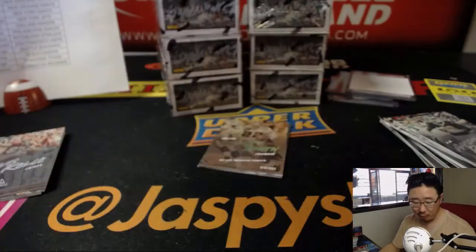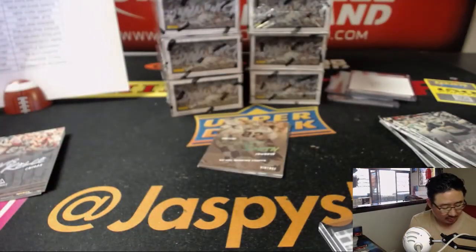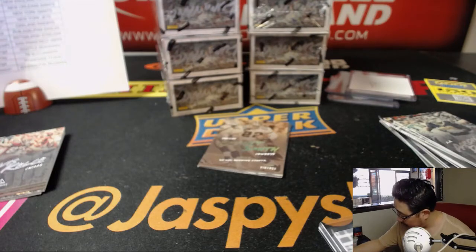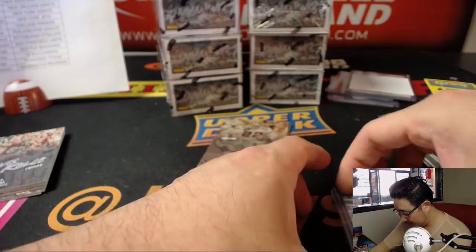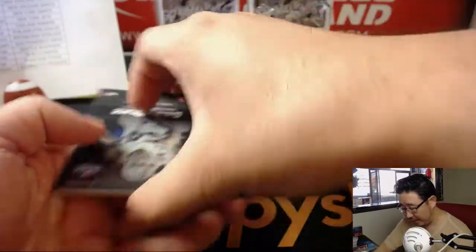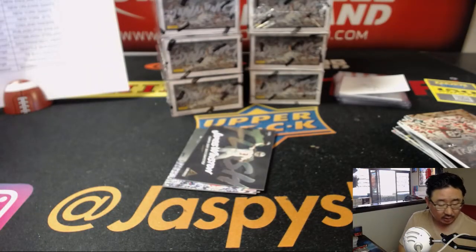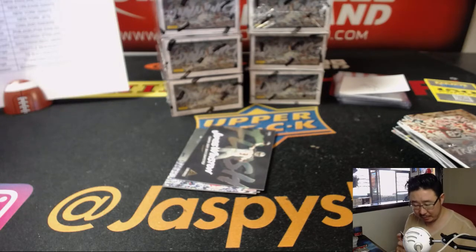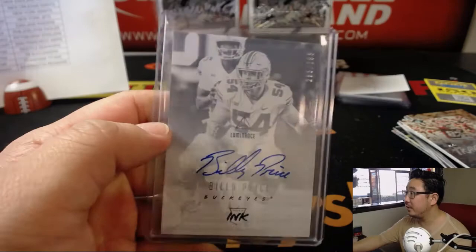Rashad Penny at out of 249. Looks like they're selling okay on the secondary market too, ladies and gents. Rashad Penny goes to the Seahawks — John H with the Hawks. And then we've got Billy Price from Ohio State, out of 299. The price is right for Jerry Bennington and the Bengals.